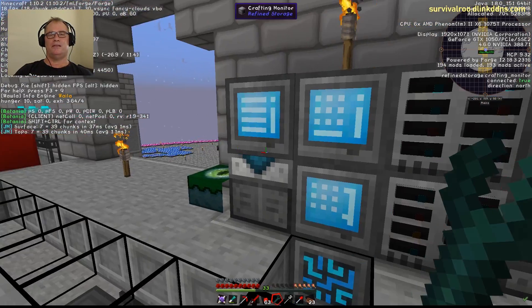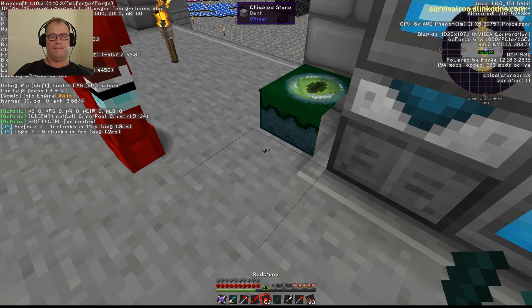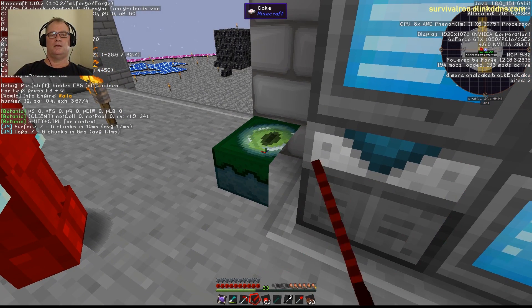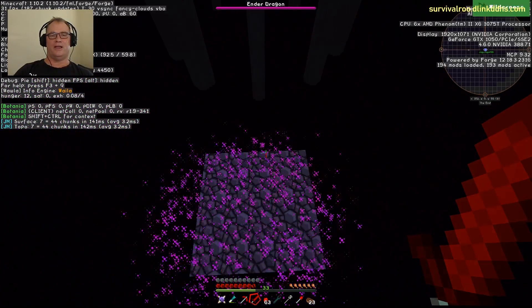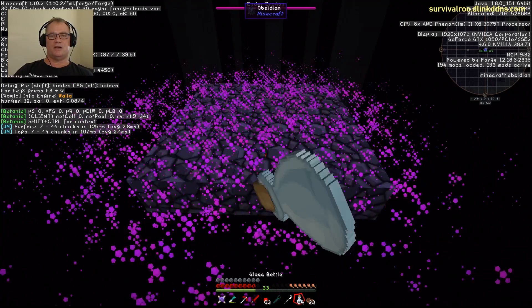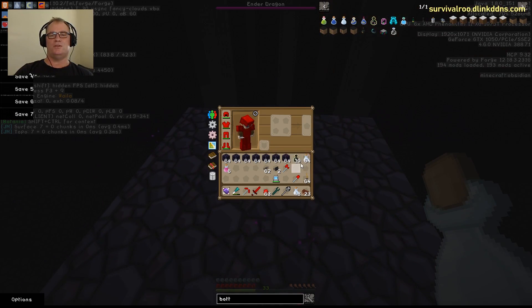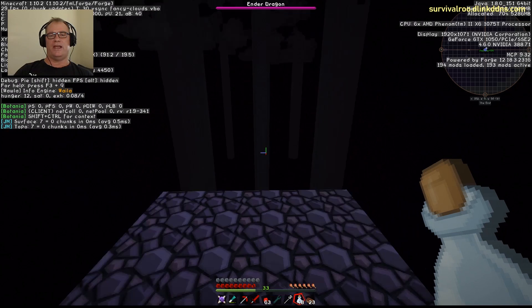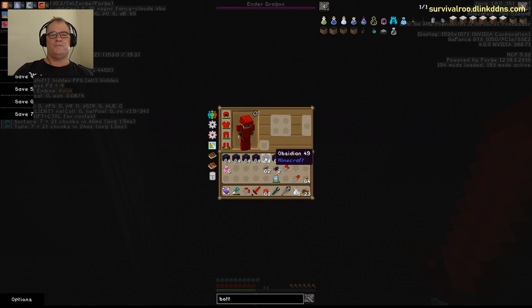Now — you've got your obsidian, you've got your wand — just right-click on the end cake. It takes a slice out of the cake and you've got to fly. Grab your bottle — that's what we're chasing. It also uses half the bottles for ender air, which I don't see much use for at the moment, but what we really need is the dragon's breath.